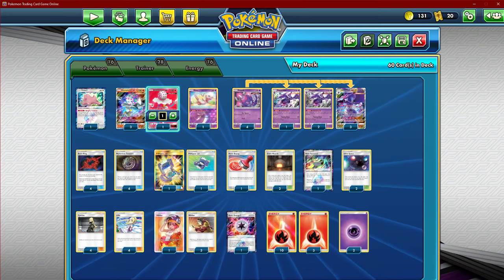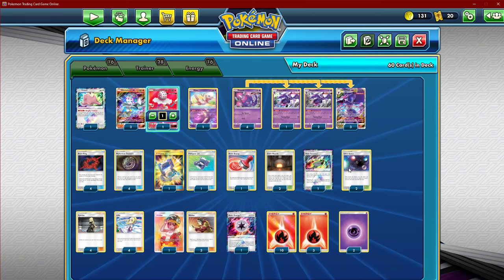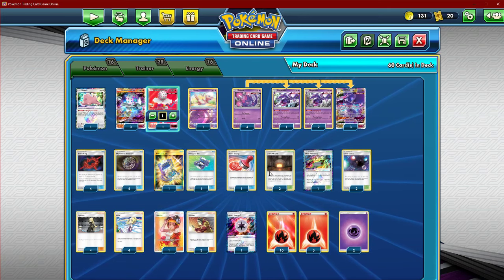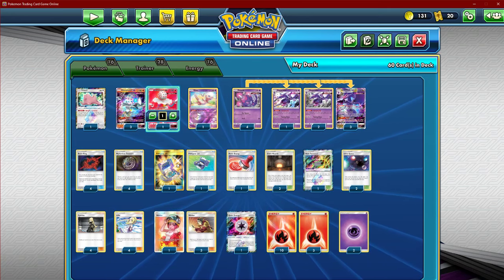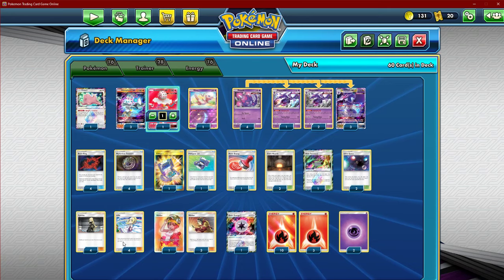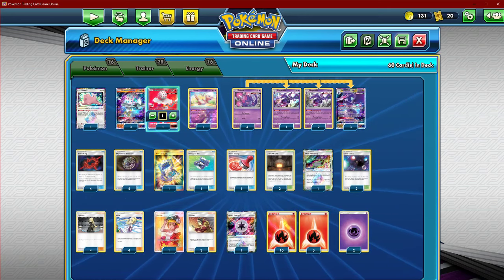We do want to try to fit Custom Catcher in here for sure, so trying to work out what we want to cut. We'll most likely end up cutting probably two Giant Hearths for sure. We want to keep Heat Factory and Ultra Space for sure, but most likely the two Poke Gears, a Giant Hearth, and probably a Lillie for four Custom Catchers. But we'll see, that's currently what we have going on.